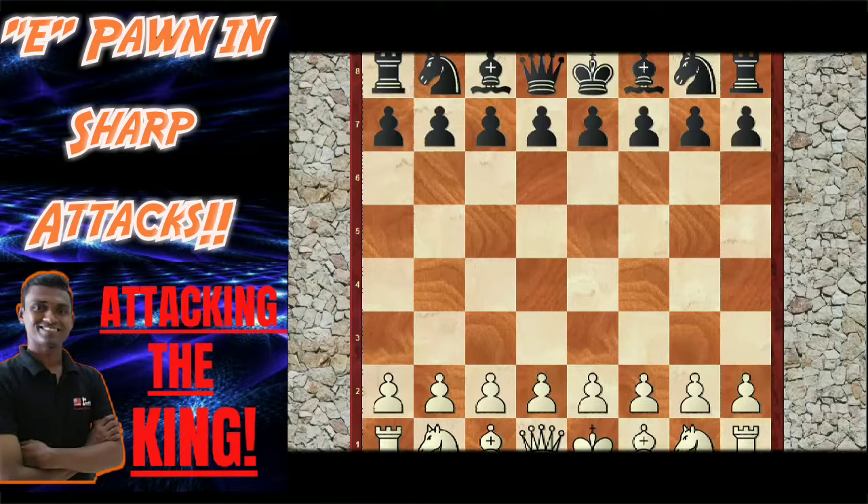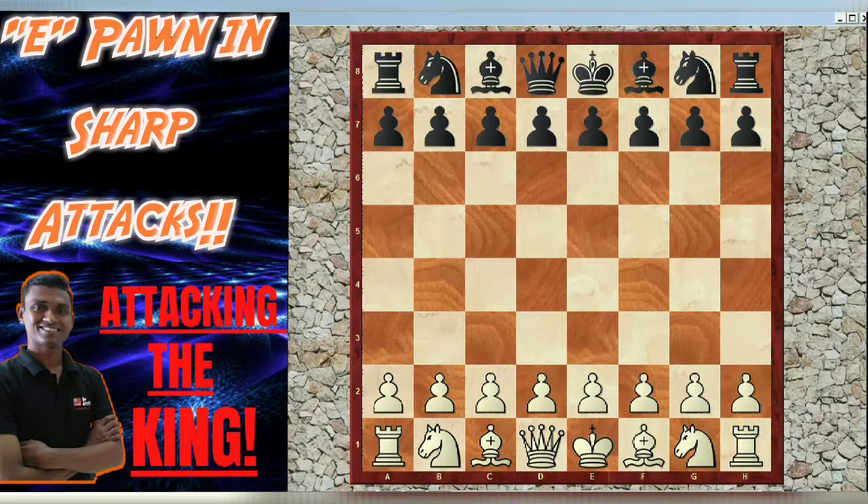Hi friends, as I said, Fool's Mate and Scholar's Mate don't really happen in international chess. But yes, both these ideas are very essential throughout any game of chess. Let's see one of the short and sweet games from international chess in which White went on to win with a combination of Fool's Mate and Scholar's Mate ideas.